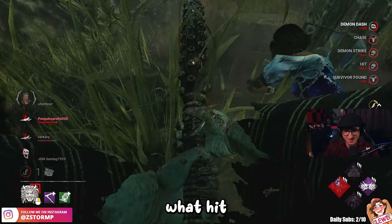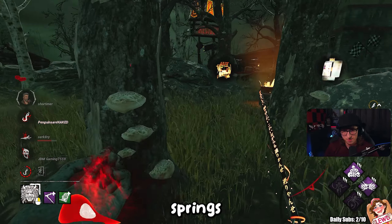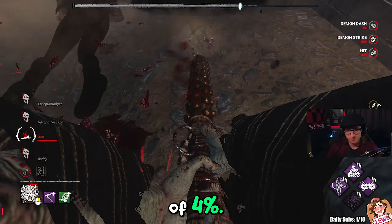Survivors won't know what hit them. Next, No One Escapes Death. As the final generator is completed, this perk springs into life, granting us a staggering speed of 4%.